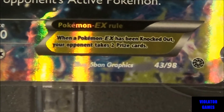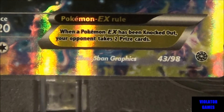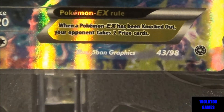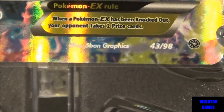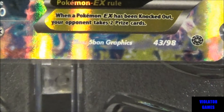On the other side, the Pokemon EX rule says when a Pokemon EX has been knocked out, your opponent takes two prize cards. That's really standard in the Pokemon TCG, but just if you didn't know that, it's one of the things you have to worry about when you put in an EX or Mega EX. You can see he's number 43 out of 98 in the set for Ancient Origins, and that's the Ancient Origins set symbol right there.